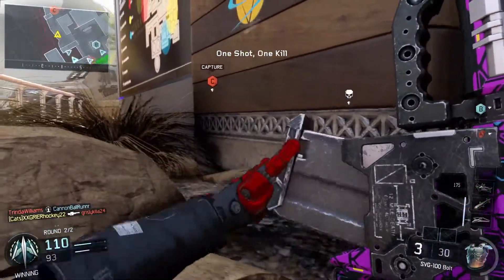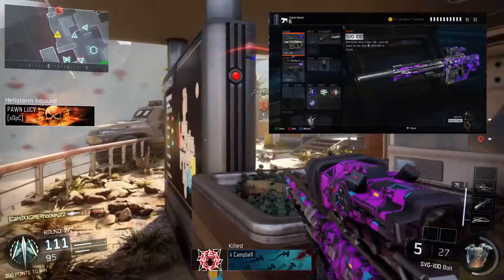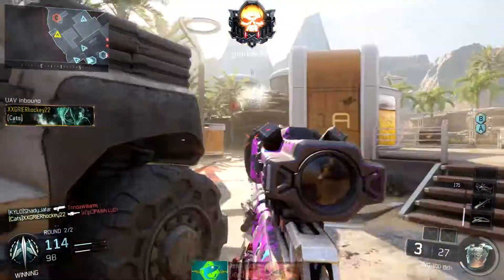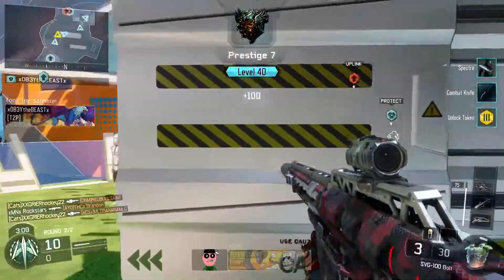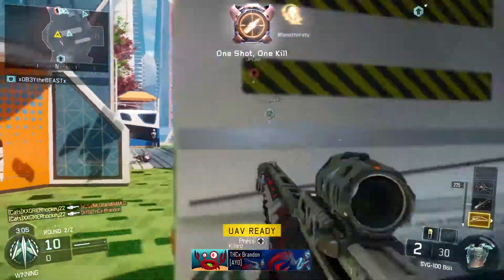Now for my more traditional sniper play style. I like to use the normal scope or sometimes the thermal scope depending on the map. For attachments, again I like to use the suppressor and rapid fire. For a secondary I like to use the L-CAR with extended mags — when people rush up on me I have a trusty secondary that has high damage. I use extended mags because the L-CAR does not have the biggest magazine, so this will help out.